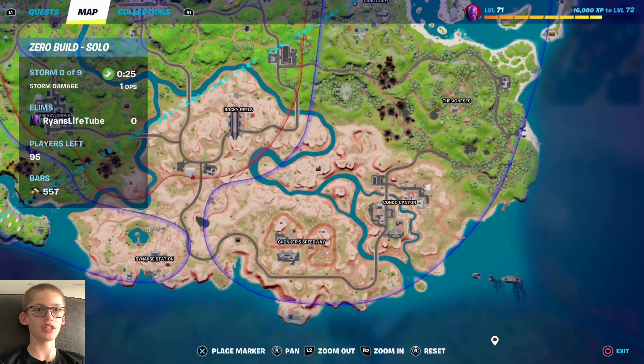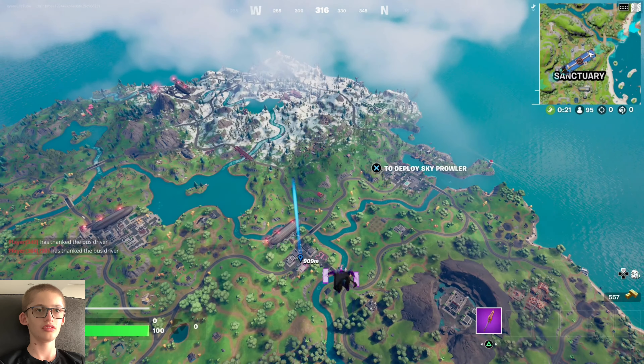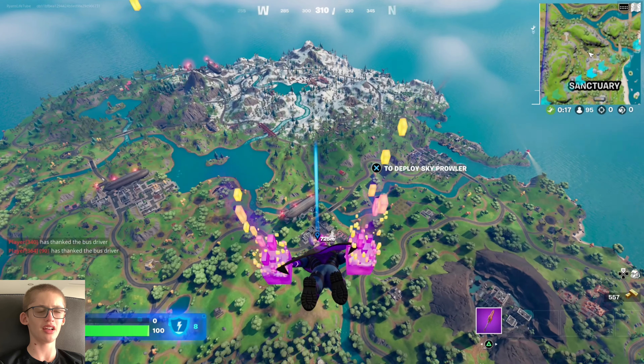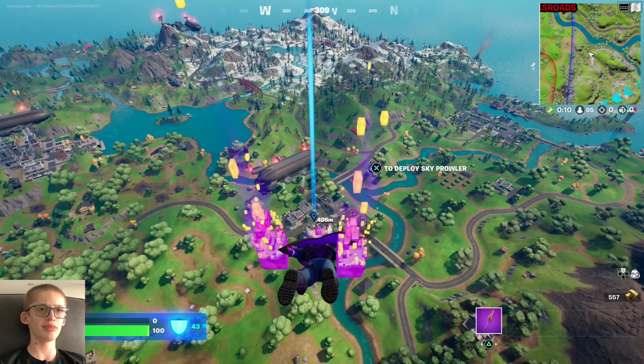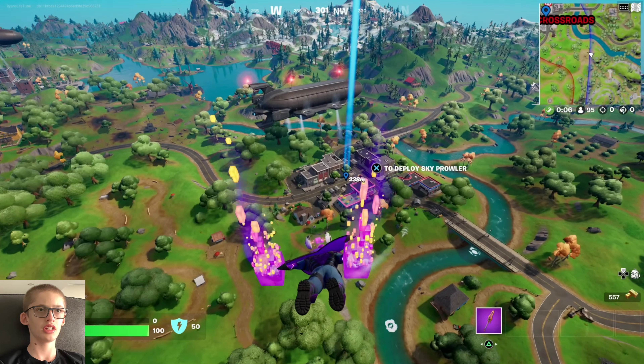Oh look, there's another blimp that I'll discover as well. This contrail does go well with the Prowler, but I think I have a better contrail that suits him — it's cube-themed. The back bling and pickaxe suits him too. Okay, let's go.